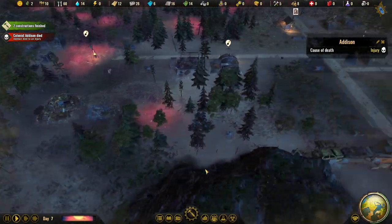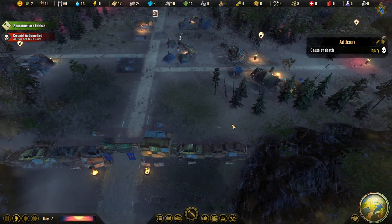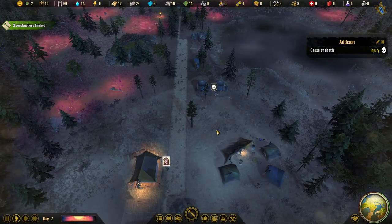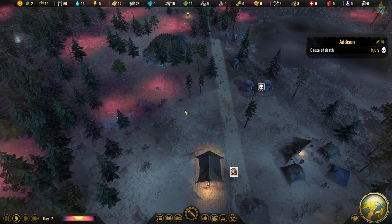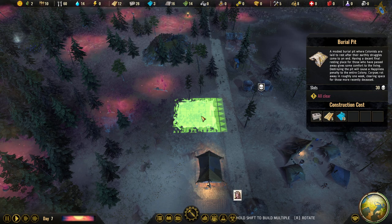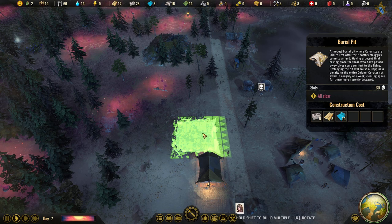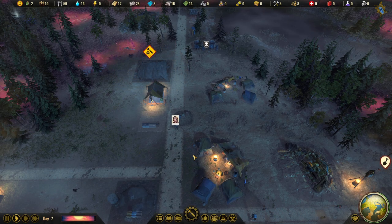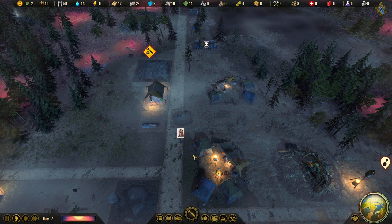We'll build a burial pit. There's a good spot over there with solid ground, and a small space in the middle of the colony. Let's put one there so people can come and pay their respects.